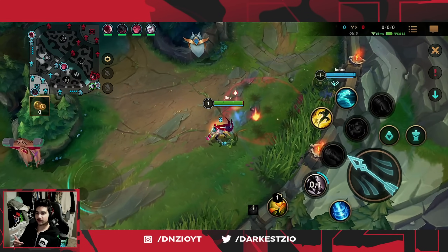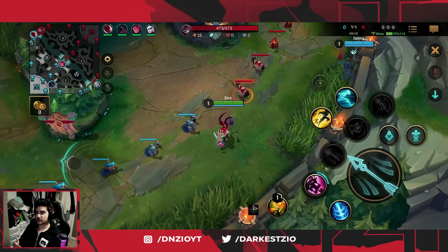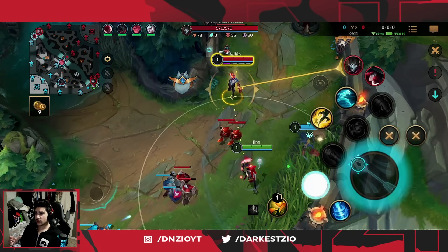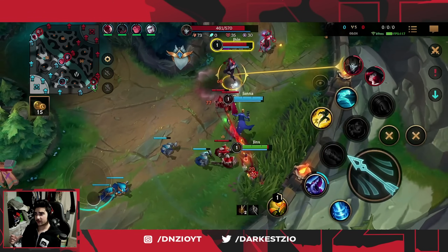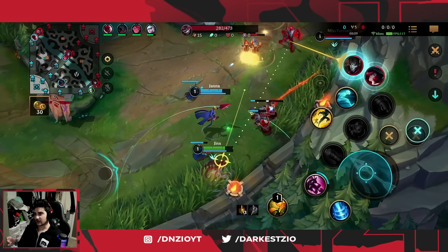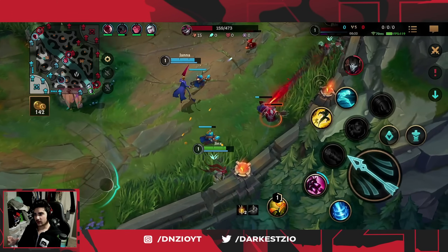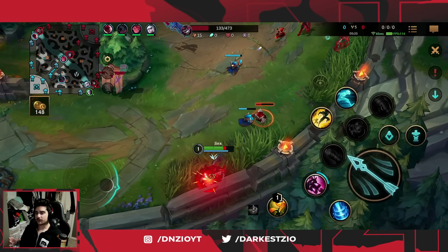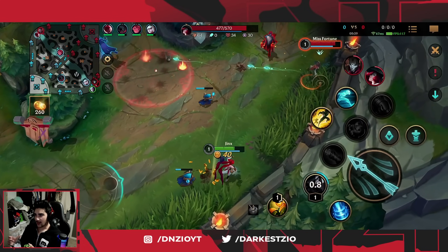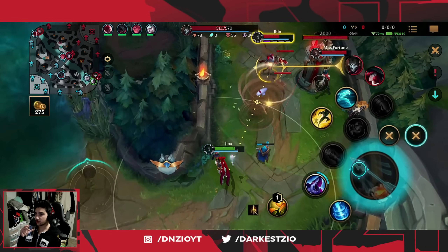MF walked way too far forward. Jonah was able to get the auto off, which actually took out MF's First Strike — really big for us. It's Jinx and Janna against Jhin and MF support, which is a viable thing but you need to play it well. We already applied pressure, rushed their bush, took control of it, and applied some poke — which was huge. I keep applying more poke with my long range.